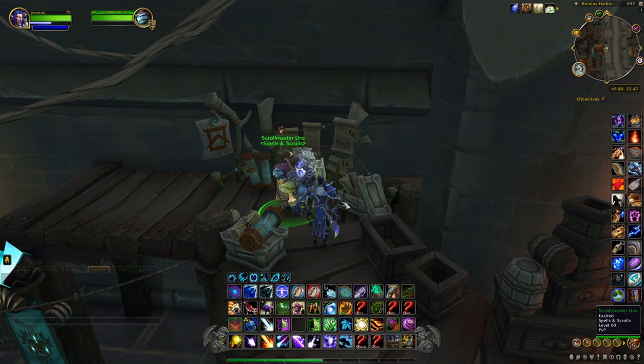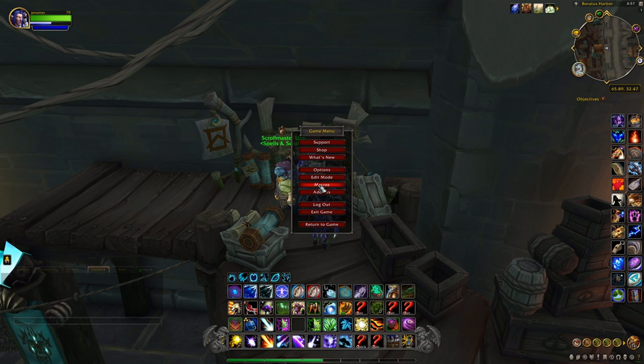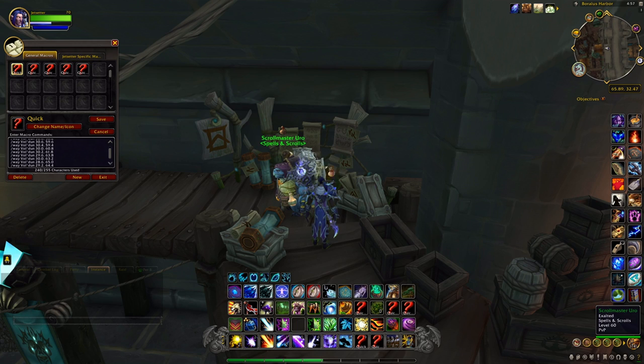Now that we've got our leafy greens mix, let's make a few macros to help make this farm a lot easier. If you don't know how to make a macro I will show you. You'll also want to get an add-on called TomTom if you're not using it. To make a macro, hit Escape, go into your game menu, and go into Macros. The first macro we're going to make is one that targets the elusive quick hoof.